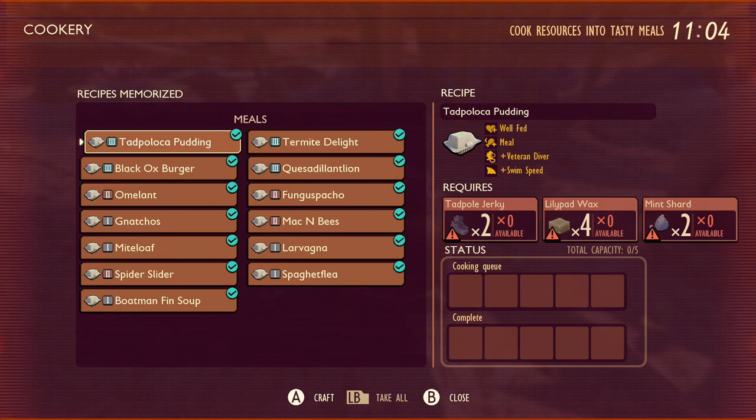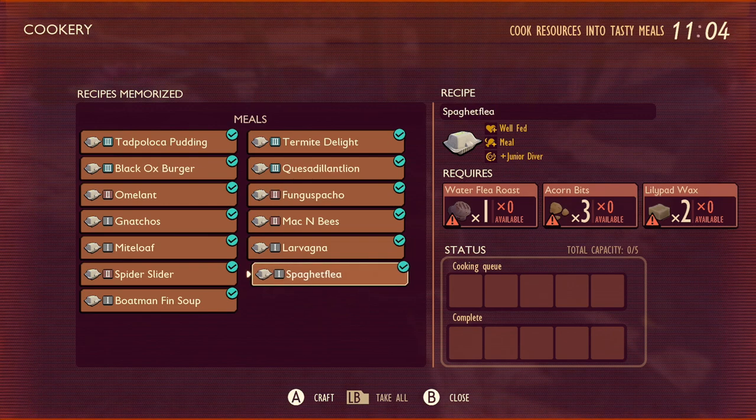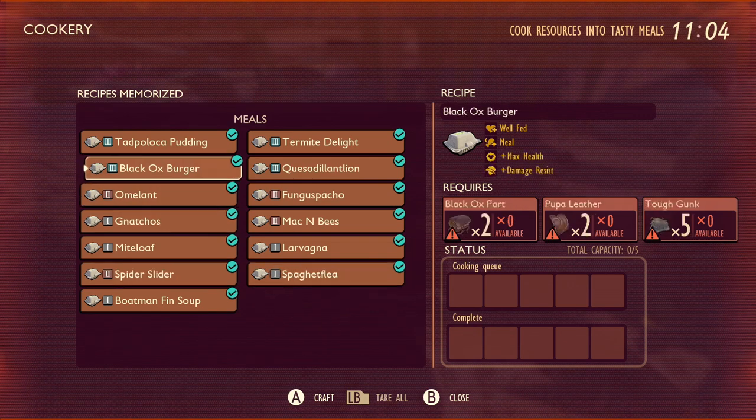There are two brand new recipes completely new to the game: Tad Paloka Pudding and Spaghetti Flea. Both help out in water. Spaghetti Flea is going to help you have more oxygen, and Tad Paloka Pudding is going to give you extra swim speed plus the ability to have even more oxygen.